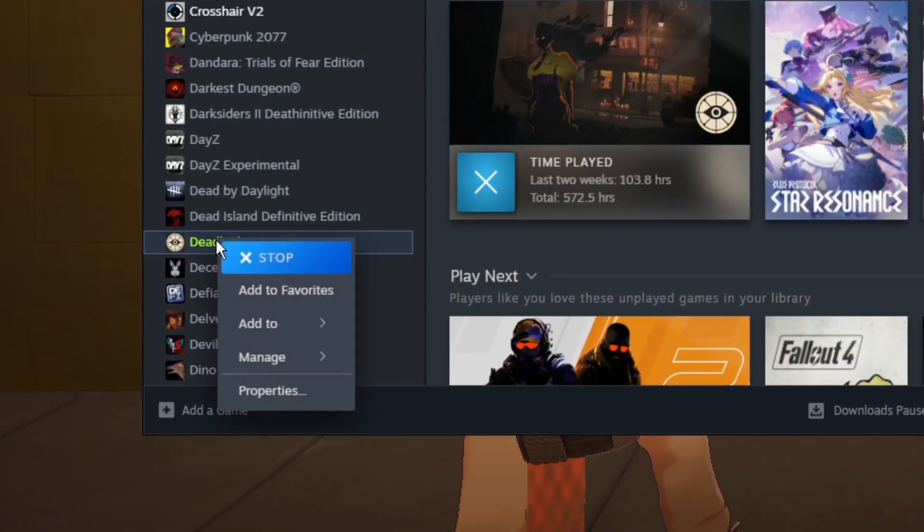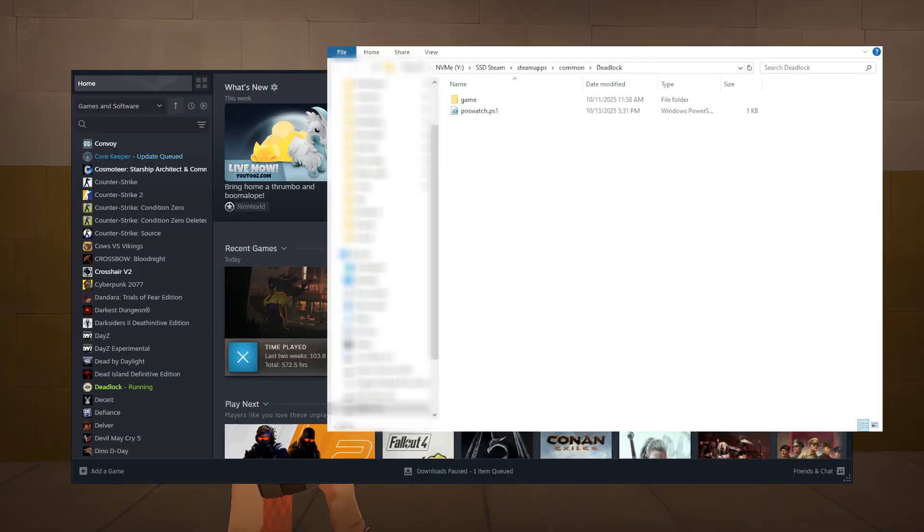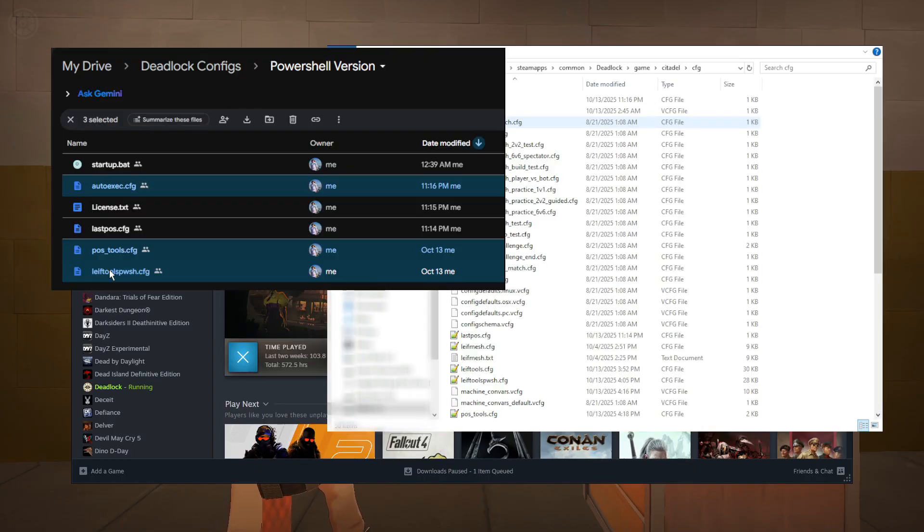Now either navigate to your Deadlock folder or right-click Deadlock again on Steam and go to Browse Local Files. The PowerShell script should be placed in this folder. If you place it anywhere else, you'll have to manually change the paths in the file. Next, navigate to Game Citadel Config and place the other three files there. If you already have an autoexec file, you'll need to merge the two.